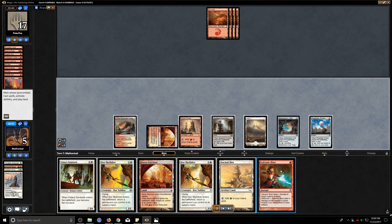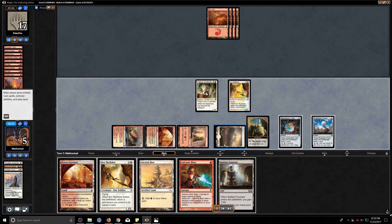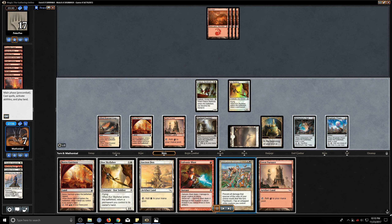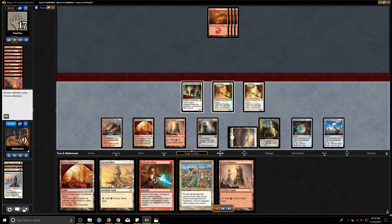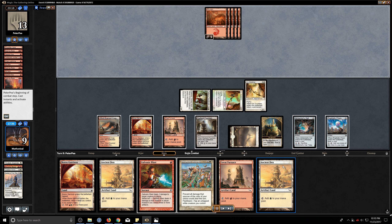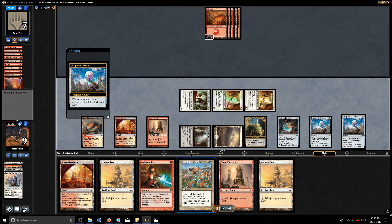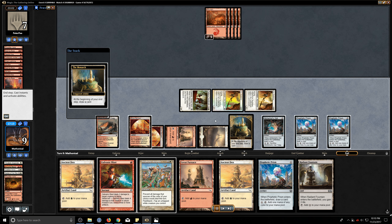It's a pretty close one. Galvanic Blast means we can remove a creature and that'll help us out. So we drop the Palace Sentinel, drop the Core Skyfisher getting back the Radiant Fountain and replaying that. Now any two or three damage burn spells won't kill us, and Prismatic Strands is perfect. We just need to make sure we're always leaving up three mana to keep Prismatic Strands open. We're going to continue to gain life whenever and wherever we can — this means we're protected from a three-damage burn spell and a Fire Blast. Technically attacking with all creatures is a little risky because it means we don't have a second activation of Prismatic Strands, but I want to close out this game as fast as possible.